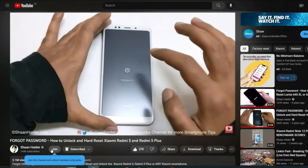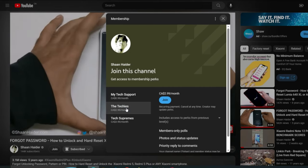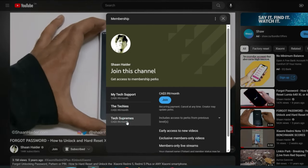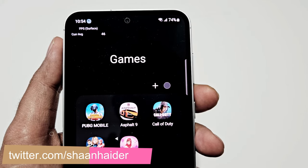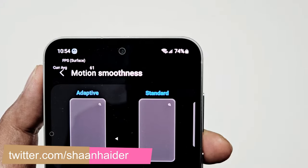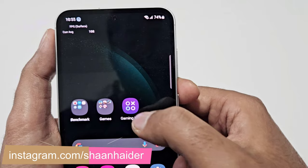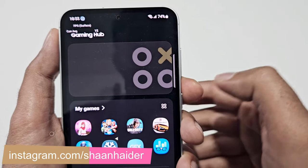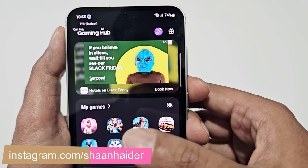But before we start, if you are new to this channel then do not forget to hit the subscribe button and press the bell icon to get notifications for future uploads. So these are the games we have today on our Samsung Galaxy S23 FE. The screen refresh rate is set to adaptive, the battery percentage is 74, and the temperature is 30 degrees Celsius. We will use Samsung's Gaming Hub application to play all of these games to get the best performance out of the device.